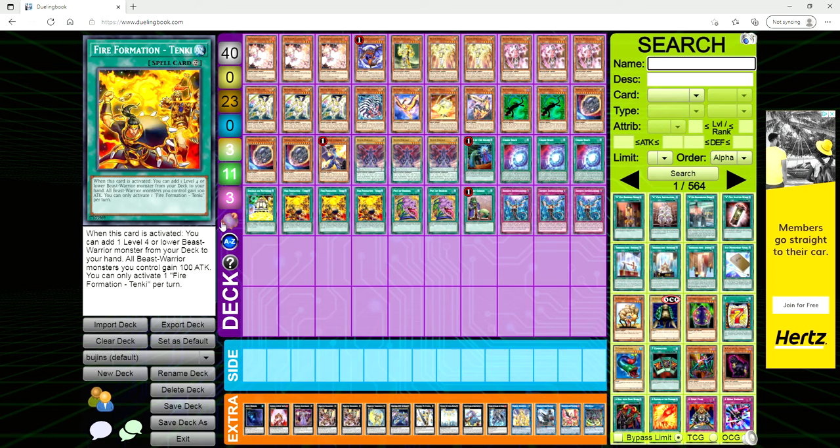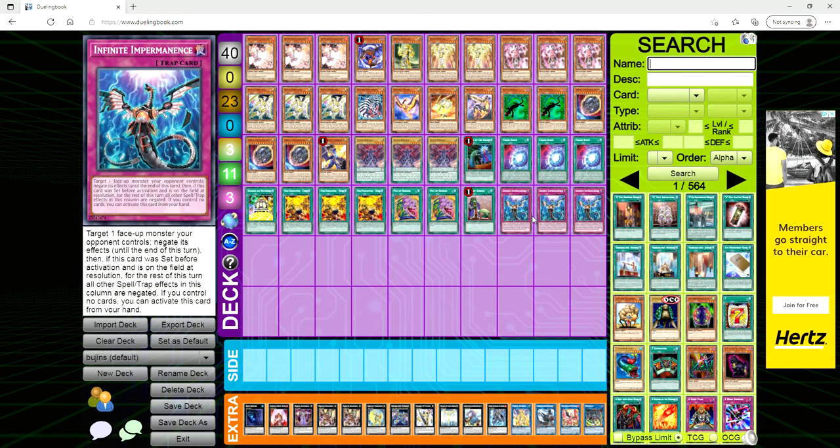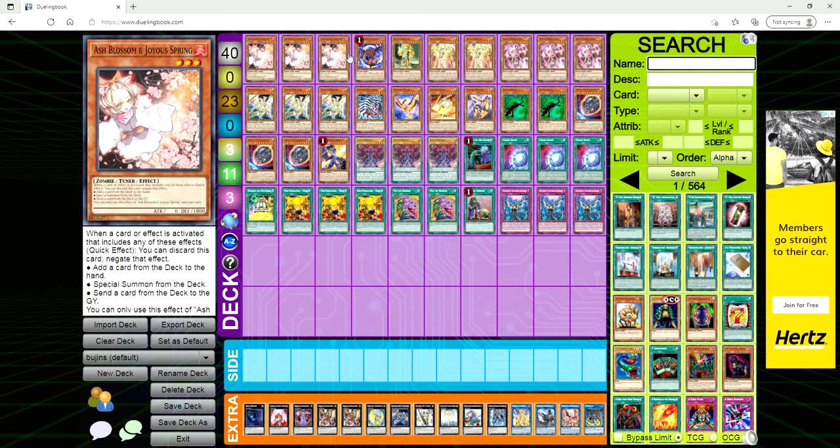Two Kage Tokage for the extender, one White Dragon Wyverbuster, and three Bujin Hiruko. For the spells: one Called by the Grave, triple Chaos Space, one Double or Nothing, three Fire Formation Tenki, two Desires, one Upstart, and then triple Infinite Impermanence for the traps.